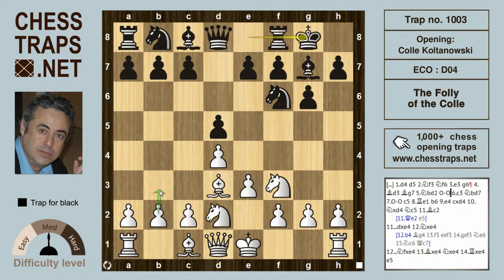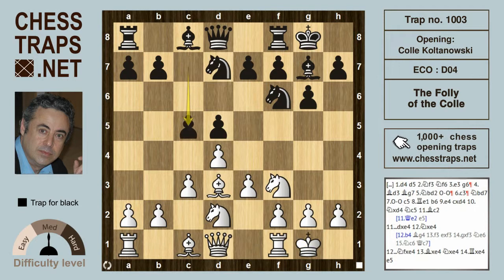White can go for the Zuckertort line or the Koltanovsky line with c3. We're looking at the Koltanovsky line. The c3 may be a little bit rushed — usually it's played after Black has challenged in the center with c5. Black plays Knight bd7, and after castles, Black gets the c5 move in well.